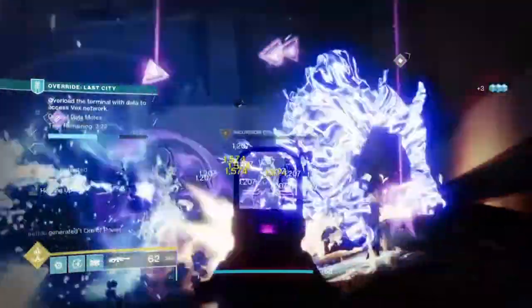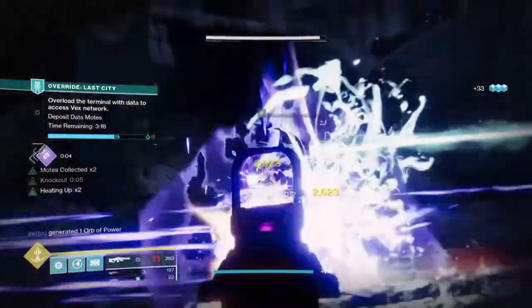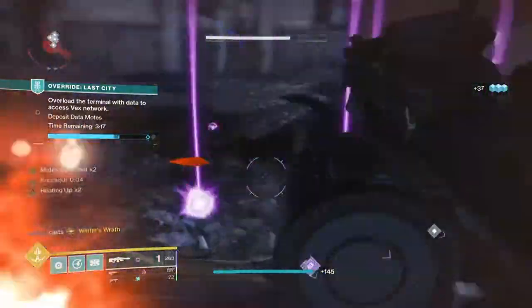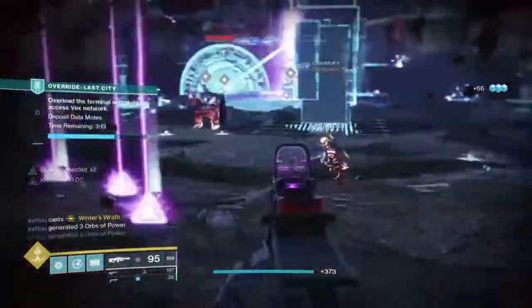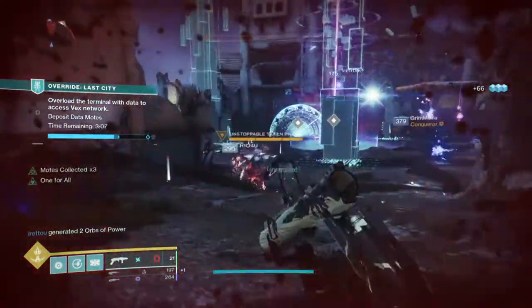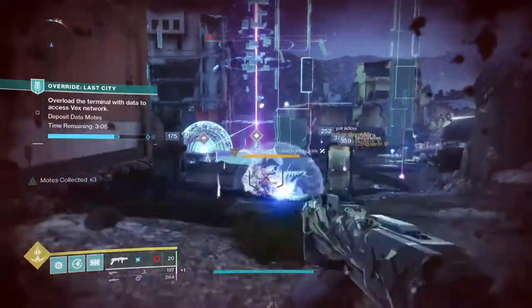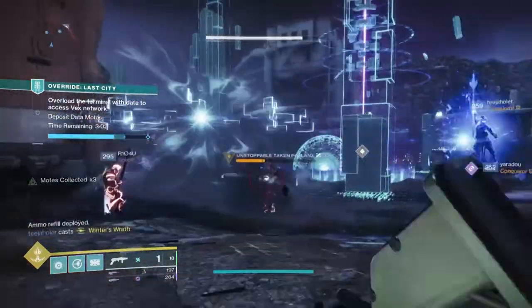For number 2, we have Shattered Cipher, obtainable via the Override activity and focused Umbral Engrams. If you ever want a machine gun that sounds and feels powerful, look no further. This weapon has an absurd base ammo count of 75 and is a 900 RPM weapon, meaning it deals solid damage per shot and can roll with some great perks.